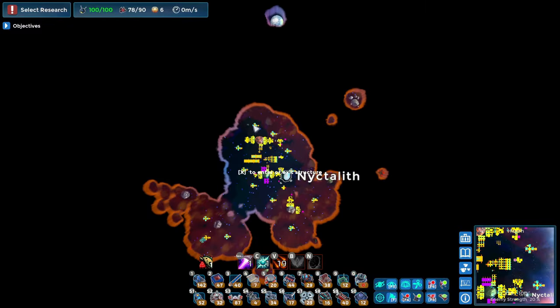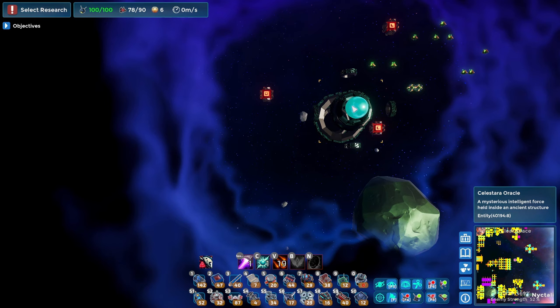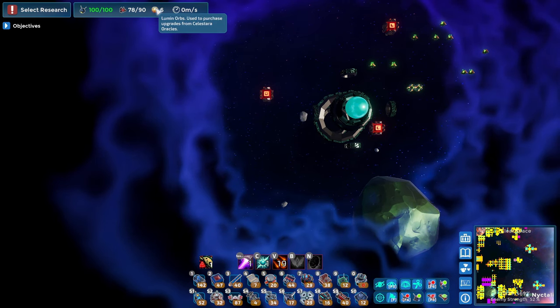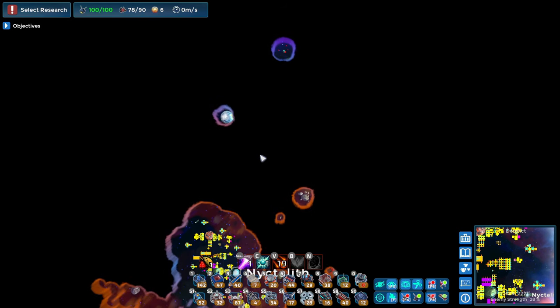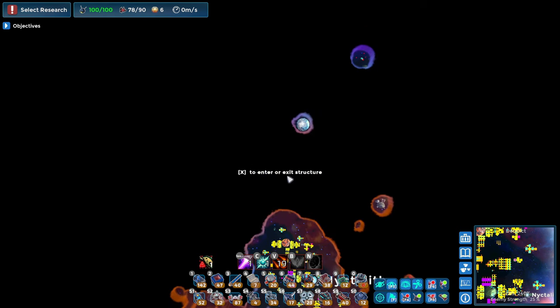You can also start upgrading your own vessel. If you check your map, you should be able to find an Oracle somewhere, and this Celestara Oracle is where you spend these orbs in order to get upgrades for yourself. In order to get there, we're going to have to build up some offense and defensive capabilities, because it's quite far away from our base.